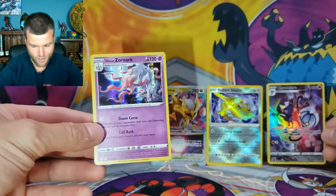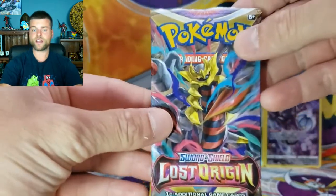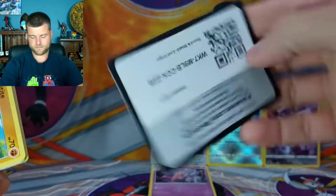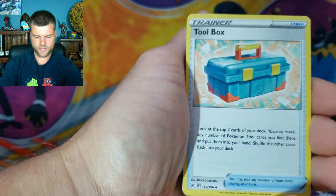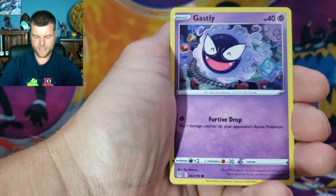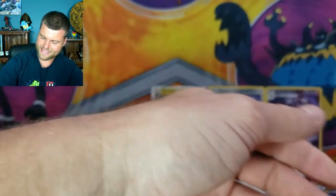This is going to be amazing — we're going to have a blast in this video. Right now we are two for two in this booster box. I have no idea what the hit rate is like, but so far: awesome. Pack three: Fire Energy, Electrike Toolbox, Gloom, Milotic, Shellos, Minccino, Litleo, Gastly, Machop, Reverse Holo, and a non-holo Porygon-Z. Not too bad — lots of packs to go.